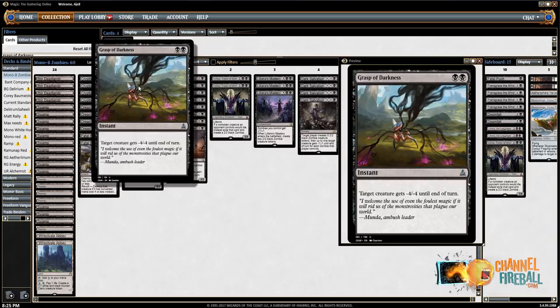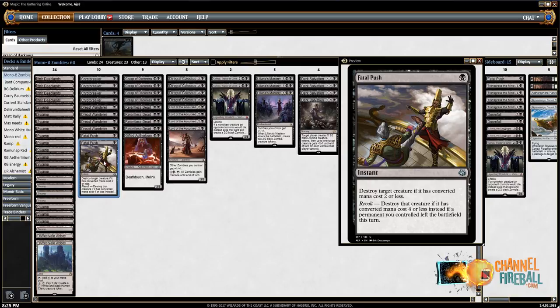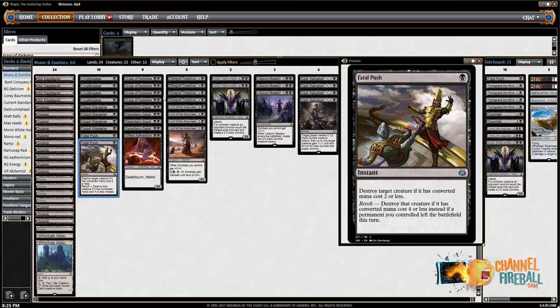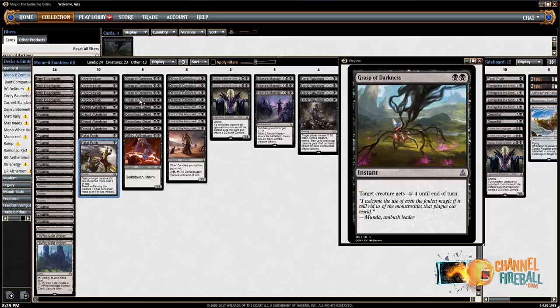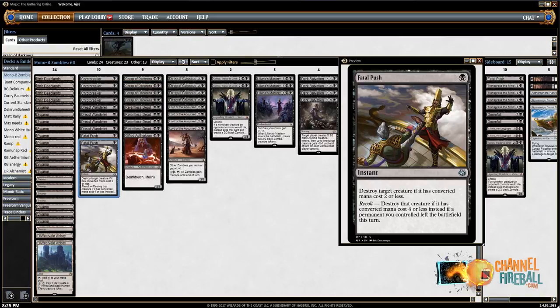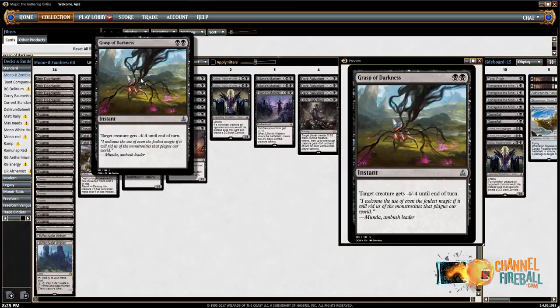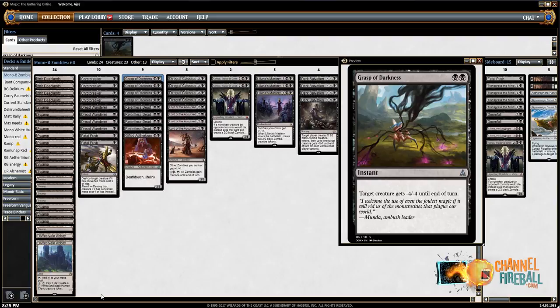We also have four Grasp of Darkness and two Fatal Pushes, which are pretty standard removal spells for this deck. Andrew made a little adjustment — stock is three and three, the list most people played at the Pro Tour. But in the wake of the PT, killing Hazoret specifically and also killing Glorybringer post-haste from the Red deck is very important. As a result, having four Grasp of Darkness and two Fatal Pushes is superior to the three-three split — probably a few percentage points better.